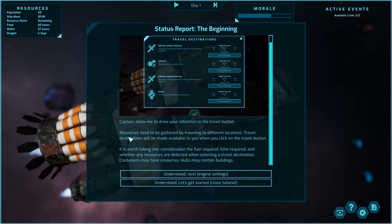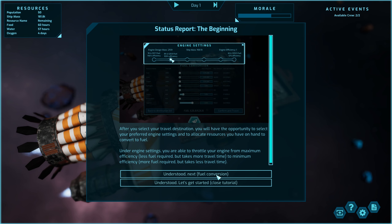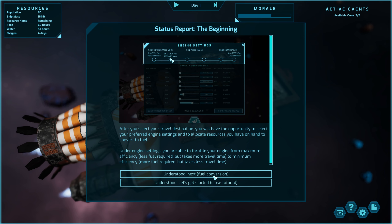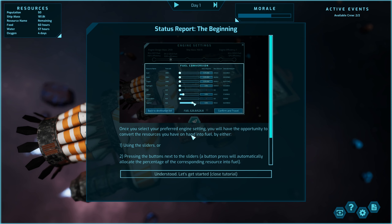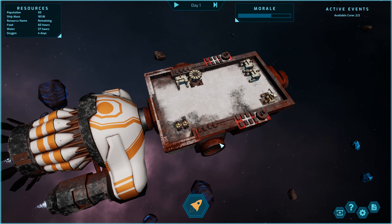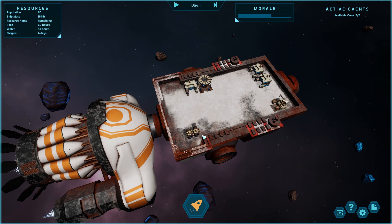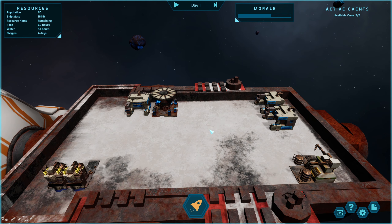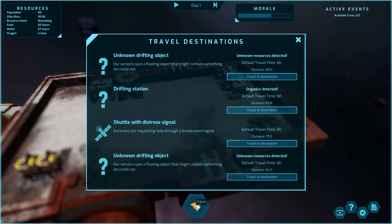I think I'm just going to jump straight in. There's a travel button and engine settings with different bars using sliders. I'll probably regret skipping ahead shortly. Looking around — there are travel destinations, unknown drifted objects, and we're drifting toward a destination.